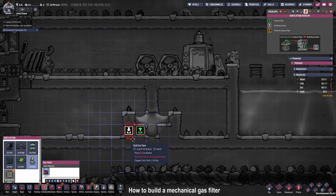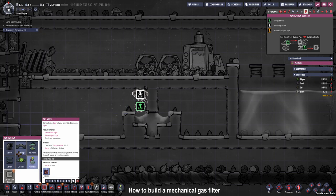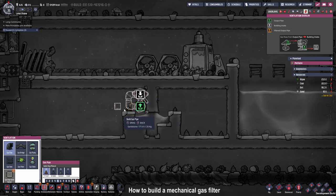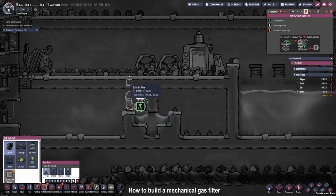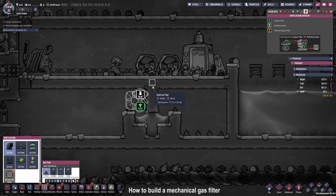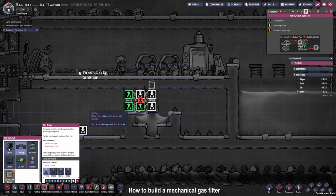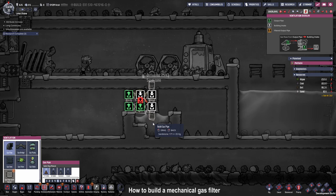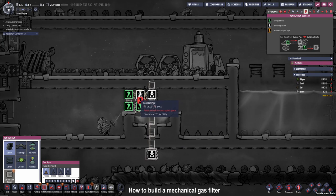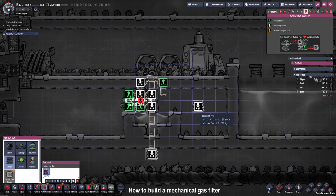The mechanical filter we are going to build right now will only let chlorine gas into this room. First we are going to need a gas valve and some gas pipes. Since the gas in this loop will always flow from the green to the white, the gas in this pipe section will flow upwards. Our input from the gas we want to filter will come from bottom to top. Then we bridge it over, and every gas we don't want can be dumped down here, while the gases we want will come out of the white section and get dumped into this room.